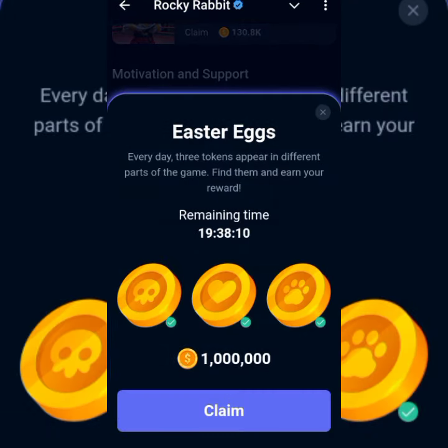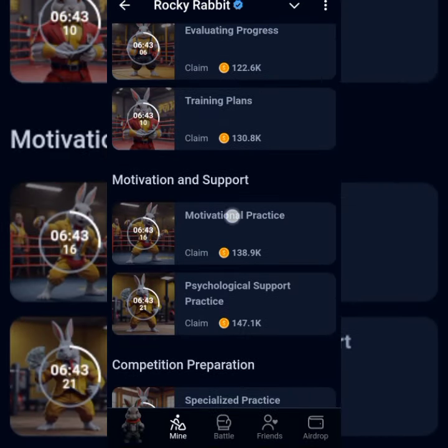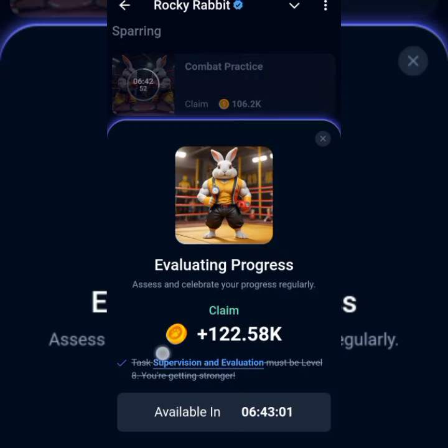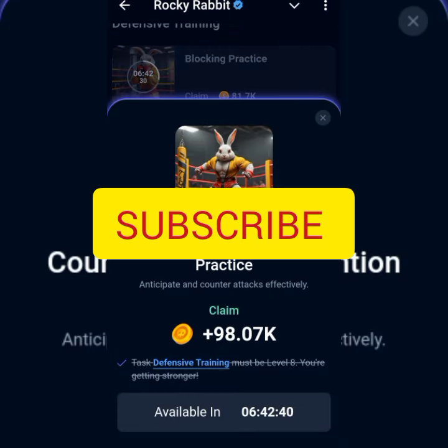That completes the Easter Eggs for the 4th of September. All of them are under Coach Claim. You have Psychological Support Practice under Coach Claim, Evaluating Progress under Coach Claim — tap on it — and Counter-Attack Prevention Practice under Coach Claim — tap on that gold button.